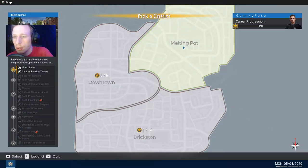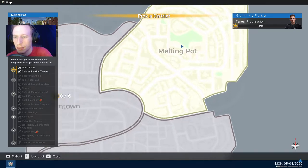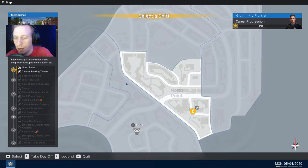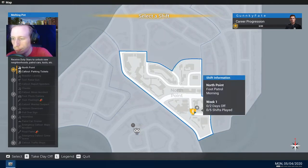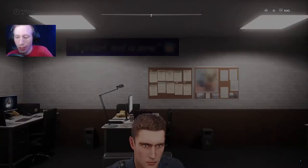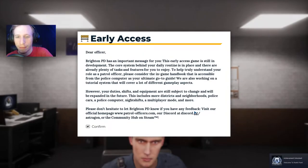Looks like Melting Pot is the first area that we could spawn in. First district. A new day in the office — check the available shifts. A North Point foot patrol. I guess we're going on foot for now. I thought we were going to start off with a police car, but it looks like we're probably going to have to work for that.